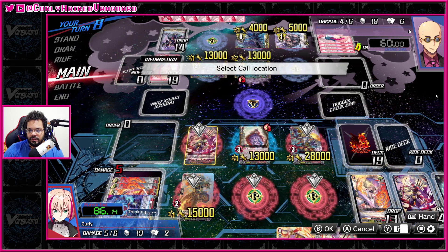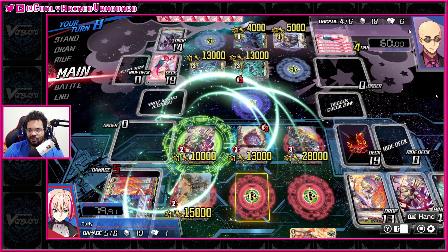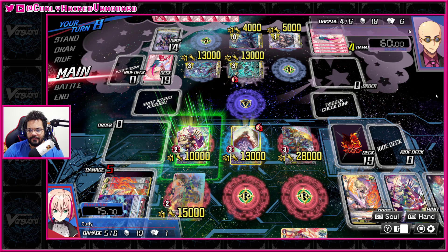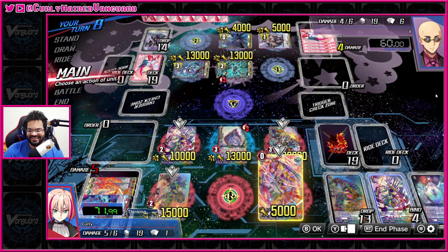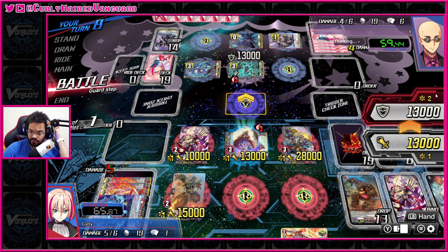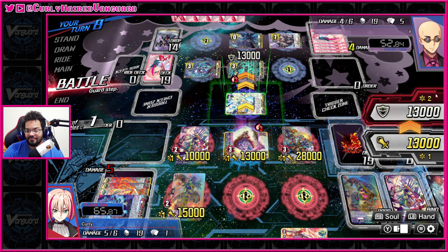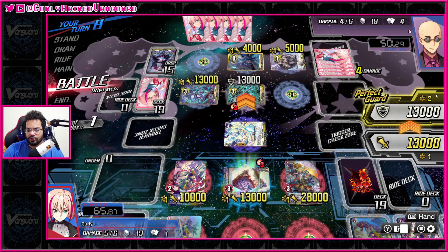Let's move this back — it's not gonna matter. We'll go ahead and soul blast this out. What we can do here is pray that we hit a trigger so we can get four attacks. We'll try to go with the vanguard first, force out a PG that they normally have in hand because they don't want to take a random crit. I technically still have the over trigger. They only have four cards in hand so if I can hit just one trick I might be able to pull through.